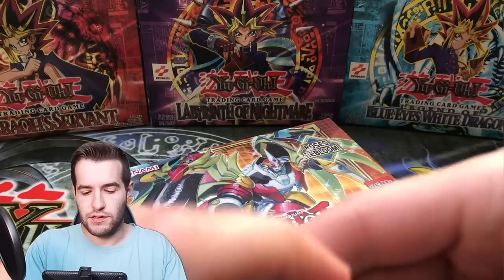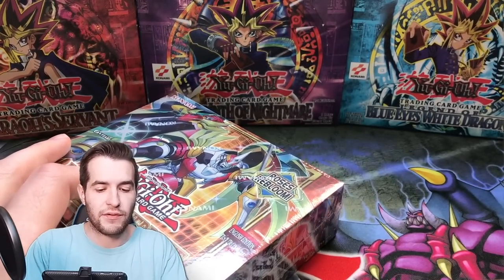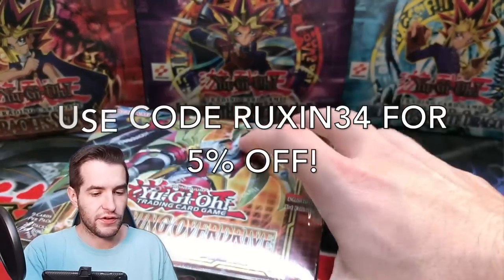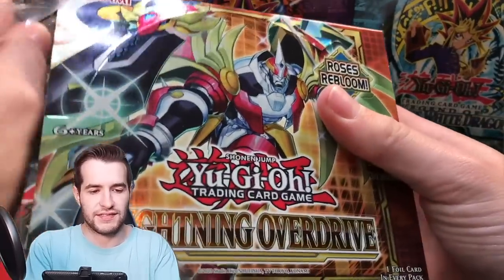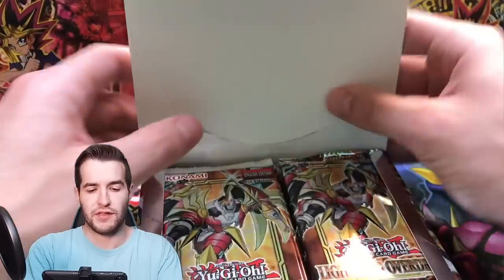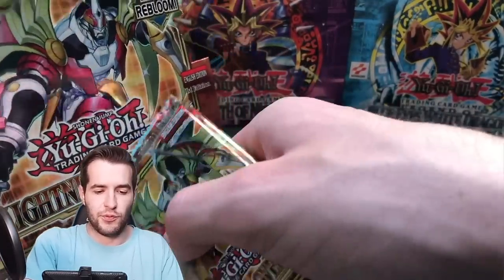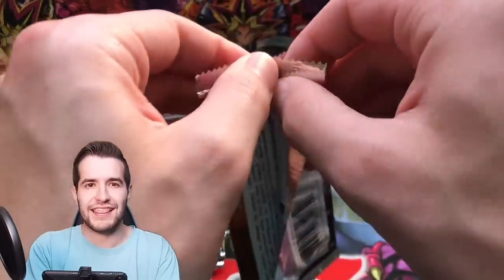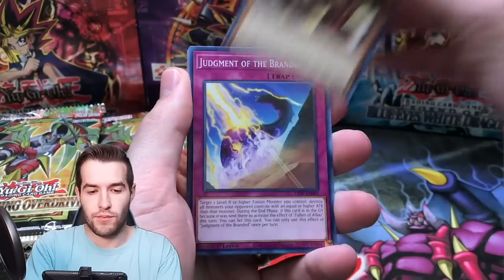We still have another box — the second box sent by Yu-Gi-Oh Black Market. Make sure you guys check them out in the description below; you can grab some boxes as well. Hopefully we can pull something epic from the box they sent us. And either way, hopefully there's something epic in the box one of you guys wins in the giveaway. 24 more packs of Lightning Overdrive — can we pull that Prismatic Black Rose?